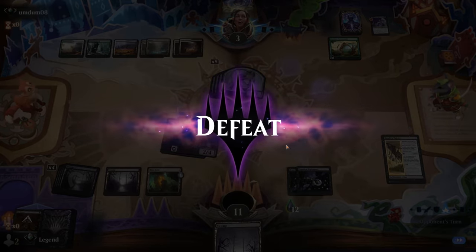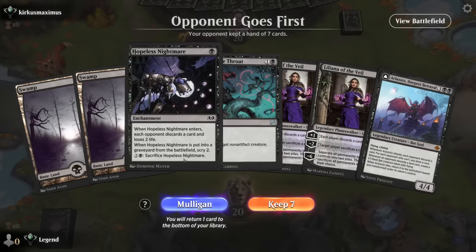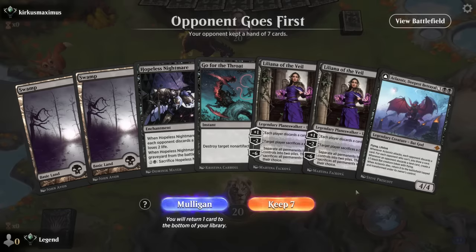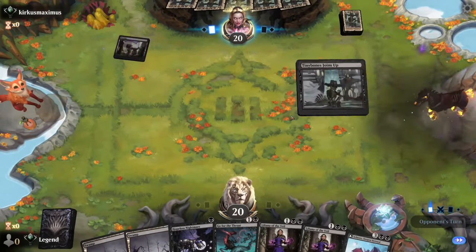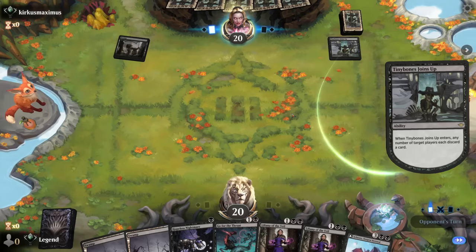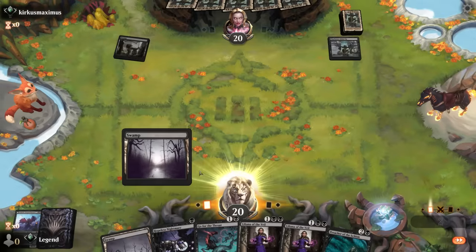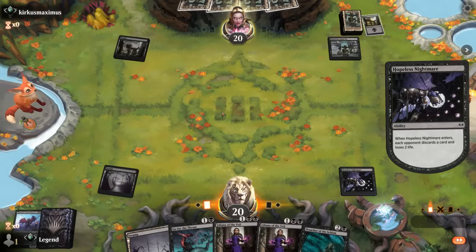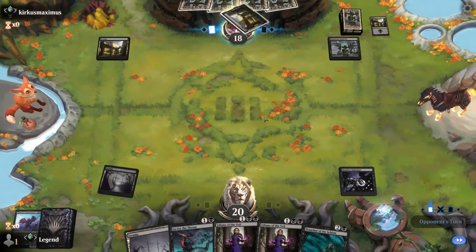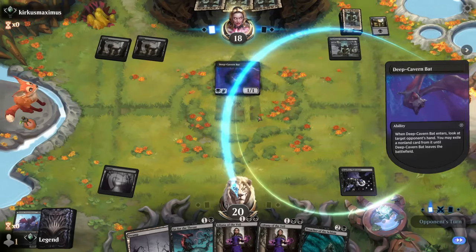We just didn't draw the right answers this time — on to the next one. Game four — on the draw with a hand that could use a third and fourth land. Opponent seems to also be on a discard deck. I won't be able to keep Deepest Betrayal in hand for long so I may as well discard it now. Return the Favor — opponent discards a swamp. Opponent also has a Deep Cavern Bat, probably taking our Go for the Throat.